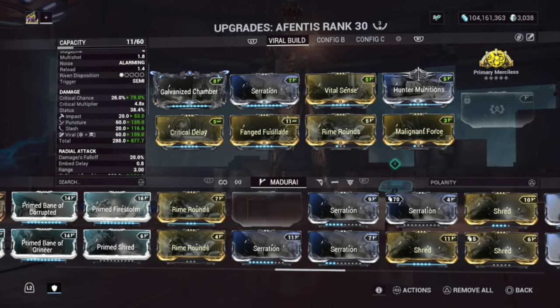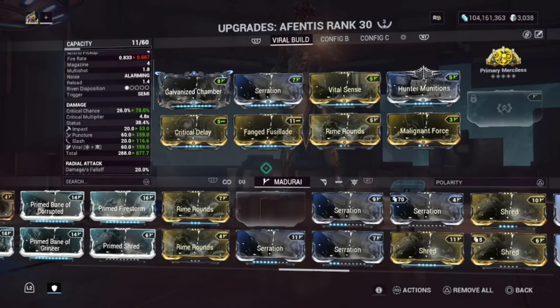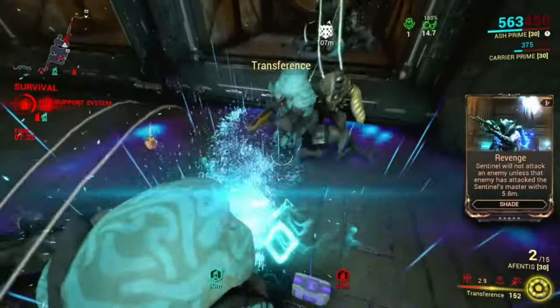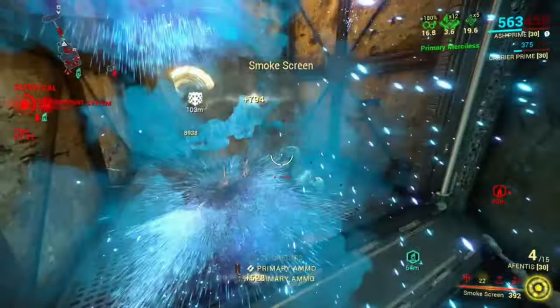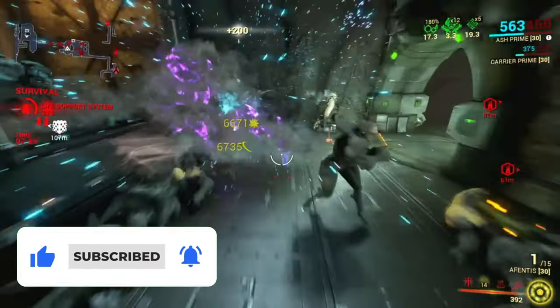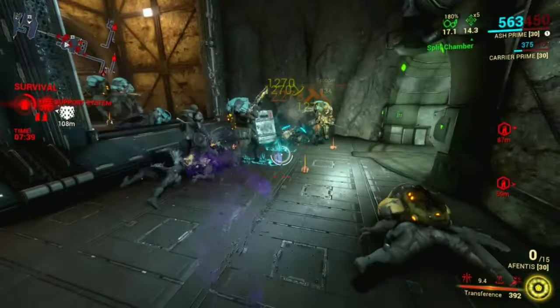Going forward, if you do have a riven it will benefit this weapon greatly. I would definitely say go for a cheap riven since this weapon isn't all that to me. Let me know your thoughts in the comments below — let me know if you enjoyed the build, and share your thoughts on the Aventus as well. If you enjoyed the video, leave a like and subscribe if you're new. Follow me on all social media; links are in the description. Thank you so much for watching, love you guys, and I'll see you in the next video.